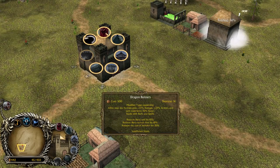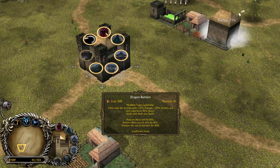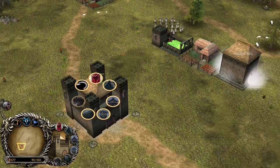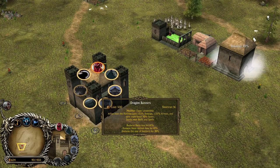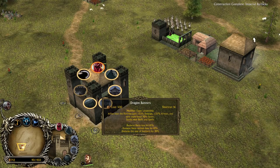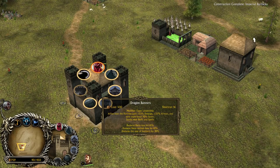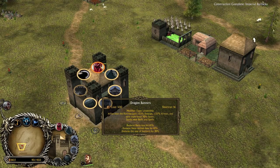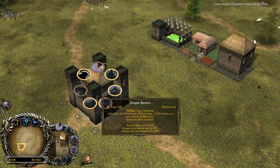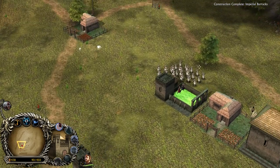Upgrade-wise on the Fortress, we are able to get the Dragon Banners, which is going to be leadership for nearby allied units around the Fortress. It's also like the banner upgrade — it's gonna make our heroes a bit cheaper: 10% cost reduction on heroes, and also the build time is decreased by 10%. Plus reduced cost of the builders, which is even better.